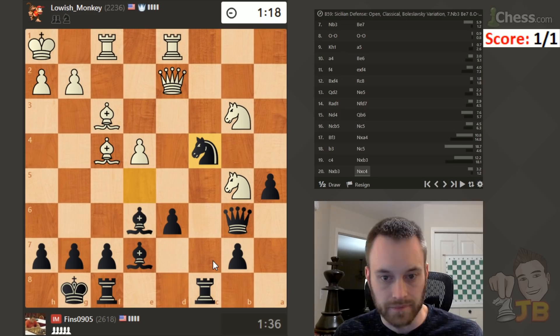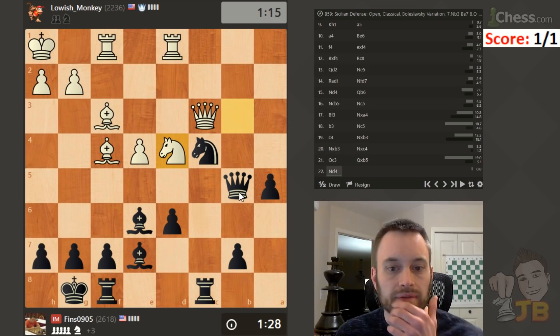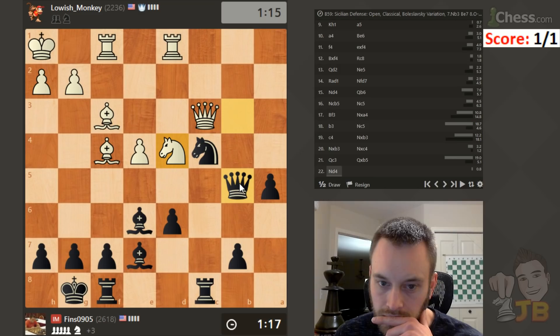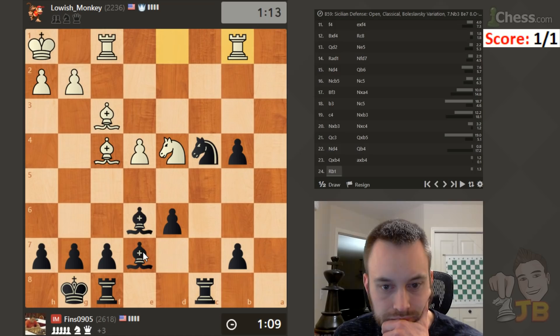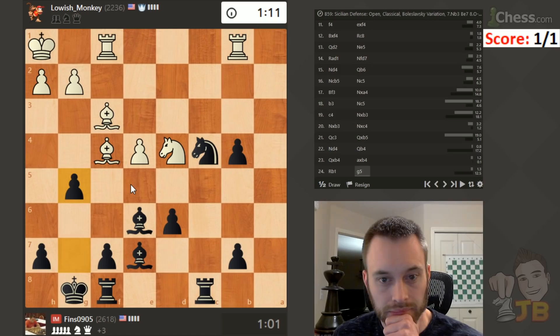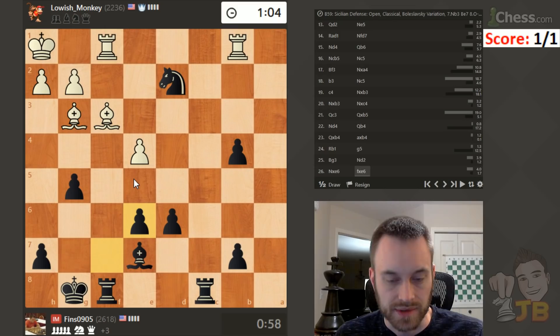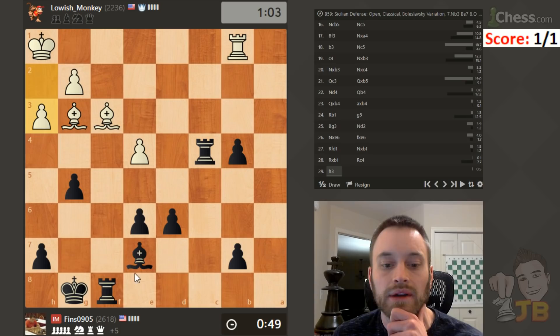Most likely white will move the queen, I'll take, and they'll play knight d4 — probably go after my light-square bishop. I should be up a couple of pawns here. Queen c3 — just take. Queen b4, queen b2 maybe. Queen b2. Now let's go queen b4. Let's play g5, trying to deflect the bishop back so I get knight d2. I'm not sure how good queen b4 was — it was probably a little dubious, but it worked out.